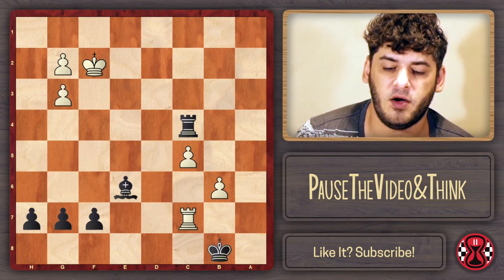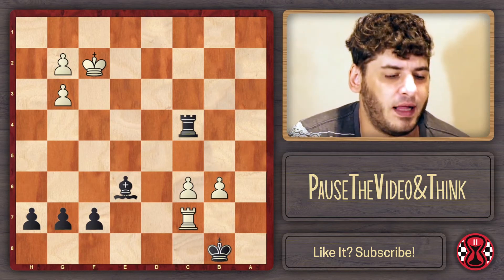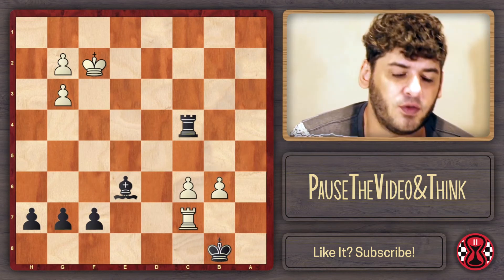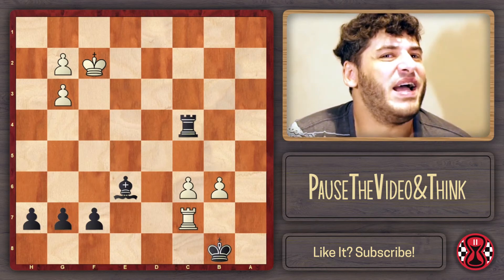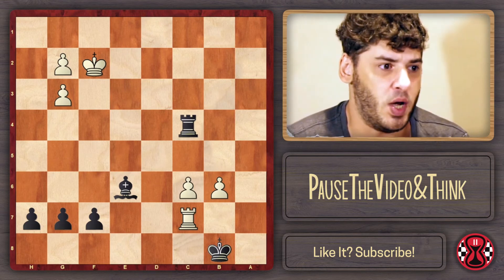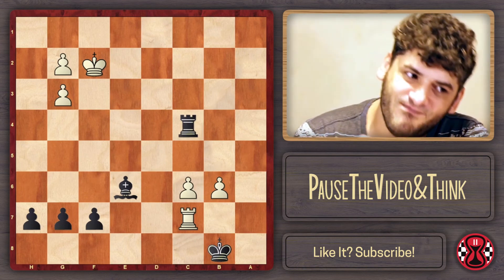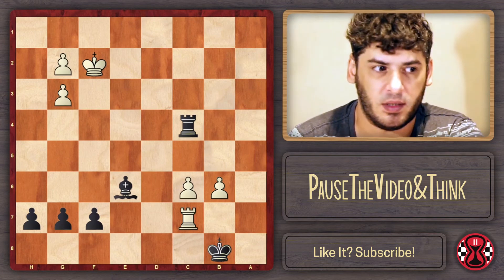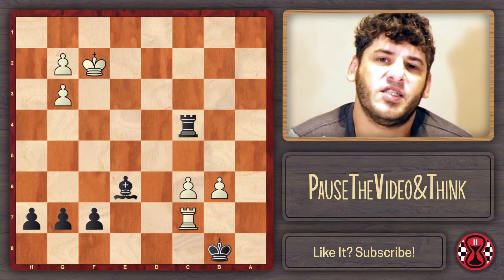Rook takes c7 check, king on b8, c6 - and this is the final moment where I'll ask you to pause the video. Antonio couldn't find the best move, and unfortunately that led the game to a draw while he was winning. It's a hard move to find, and it's hard to realize this is the pivotal moment where there's only one winning move. Both players knew black was winning from the last 10 moves or so. Try to win with black - just pause the video and think.